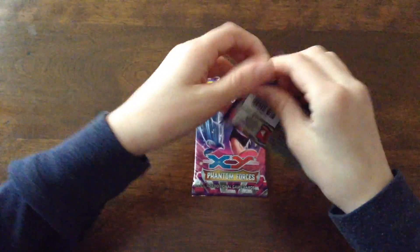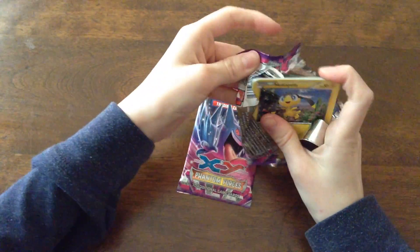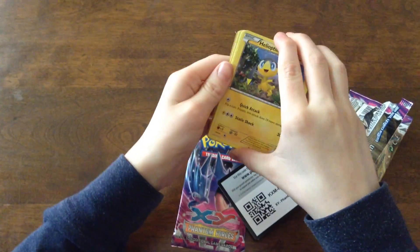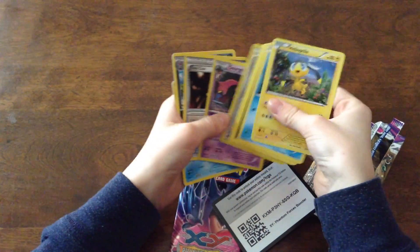First off, we'll open this one. And what do we have inside here? So on the cover there is a Heliolisk. Now, I think I might know the card trick. I might go one, two, three, and then the next two are my cards, I think.